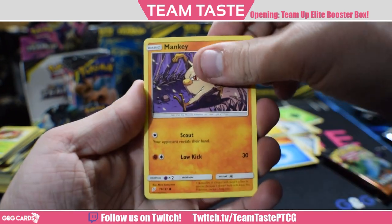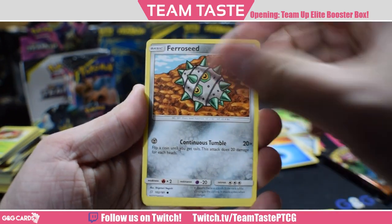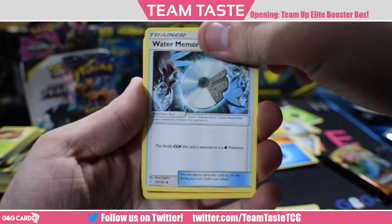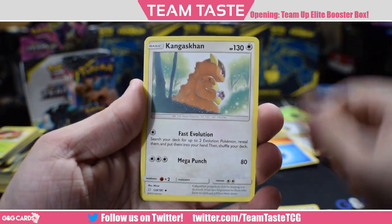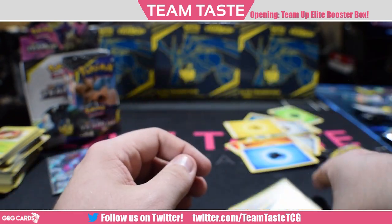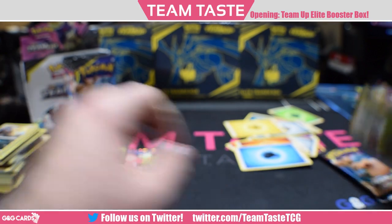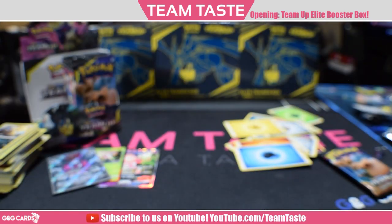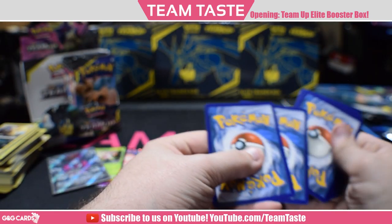It's gonna be a Prism pack. Mankey, Pancham, Ferroseed, Pidgeotto with that Airmail ability, Charmander, Water Memory, Omanyte, Kangaskhan, a reverse Wartortle, and a Pangoro. I was wrong on the Prism. The Prisms seem kind of light — one of the other boxes I saw open had like two Black Markets, and that was it, which was kind of disappointing.